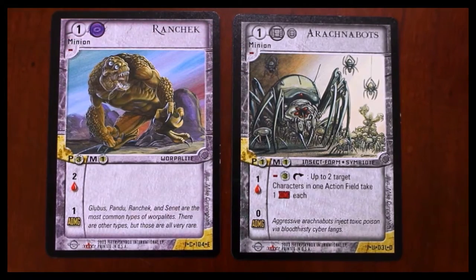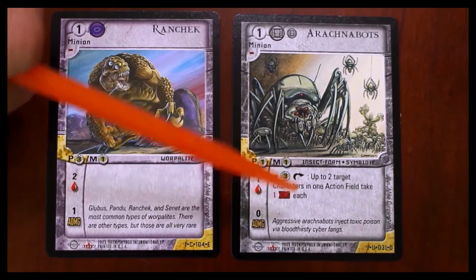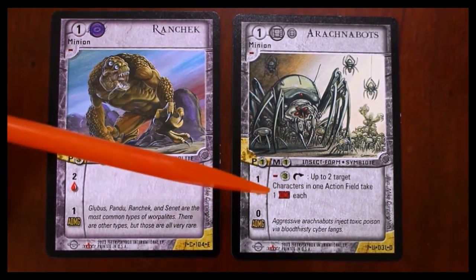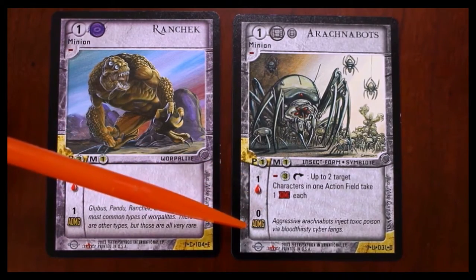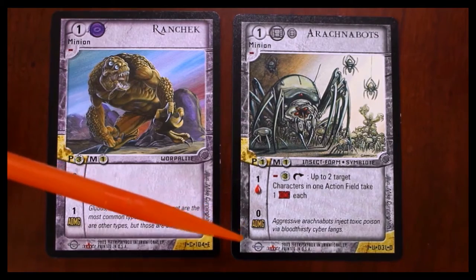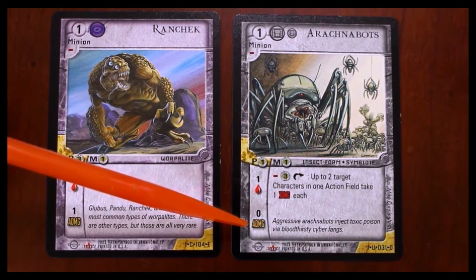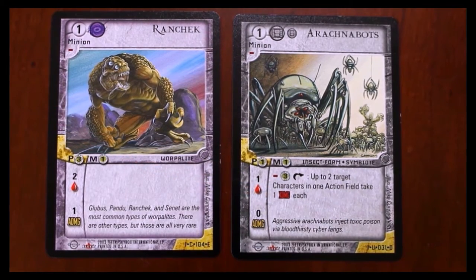Arachnabots, on the other hand, actually has some abilities as written in this part here. Arachnabots can do something called XDMG. You'll notice there's ADMG and XDMG on this card. ADMG, or attack damage, can be defended. XDMG cannot be defended — it means there's nothing you can do to block it. Once we go over some of the strategic concepts of this game, we'll talk about how that plays out. And that's all for this card.